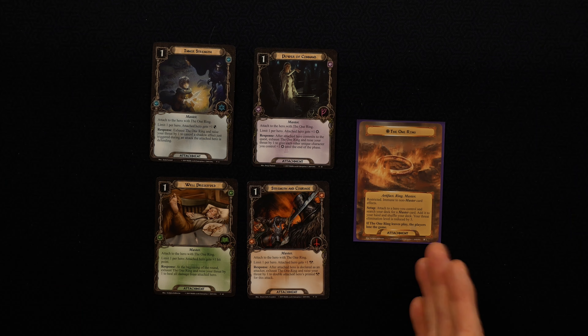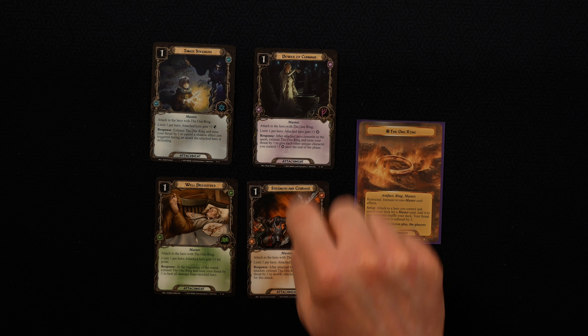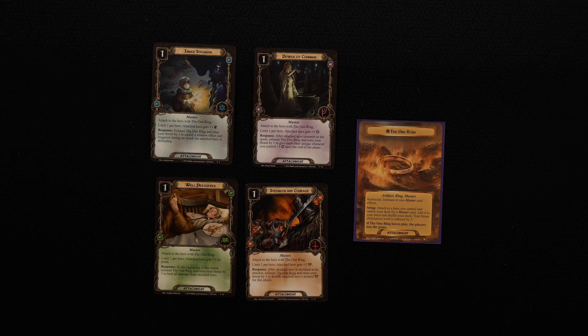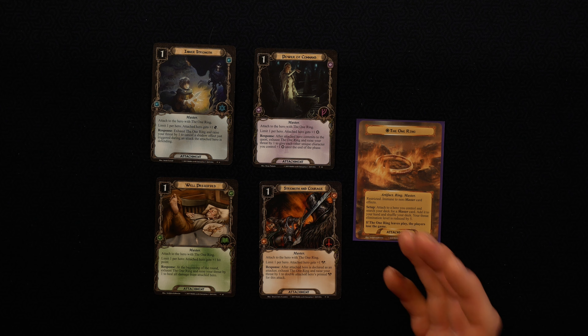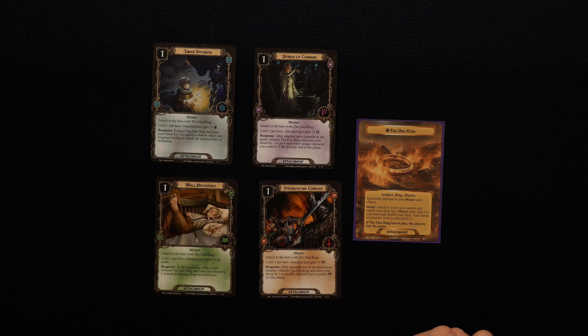Next up is the One Ring deck. You'll equip one of your characters with the One Ring, which is a very powerful artifact, and you'll get to start with some specific cards in hand — there are also some cards with cancellation effects — but it all revolves around raising your threat and exhausting the One Ring to do some powerful effect. The entire group loses if the Ring Bearer dies, so there is a cost. It's a bit polarizing in the community; it tends to be quite powerful, and I would say it's a medium to very, very strong deck.